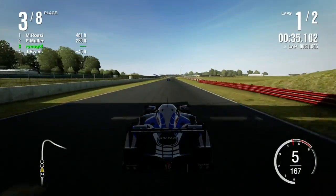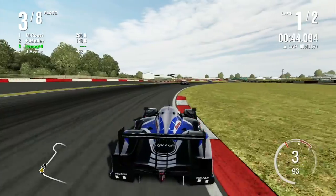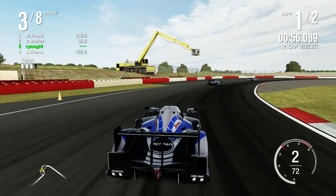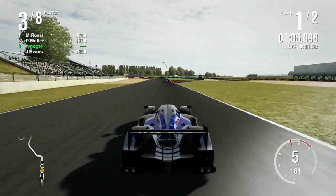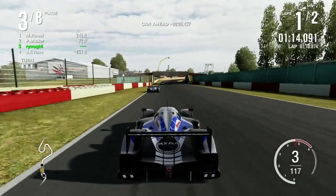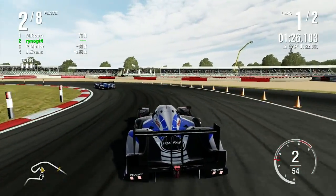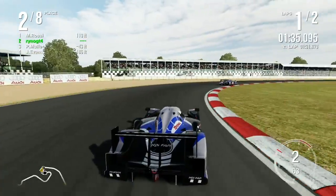And immediately onto the podium. Unfortunately, Muller and Rossi have decided to pull out a gap already, as they always do. It's like, oh, we're in the same machines - this is where the AI skill difference really shows itself here. Does Muller and Rossi just go? It's up to me to try to reel them back in, which I'm actually doing right now. Gotta be very careful here. Swoosh right on by - holy crap, that was a perfect overtake.